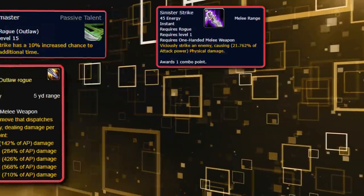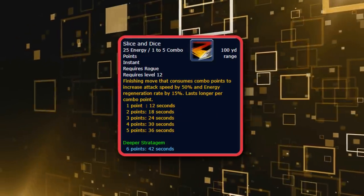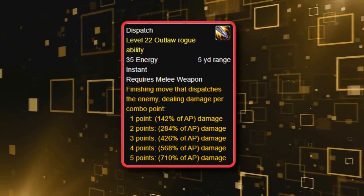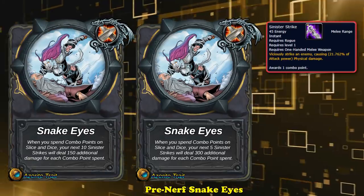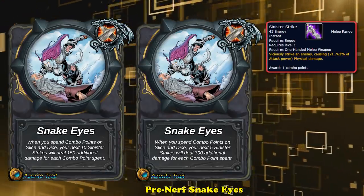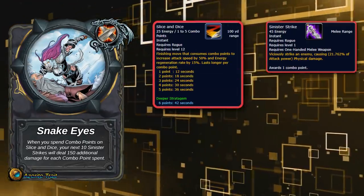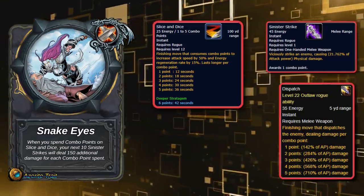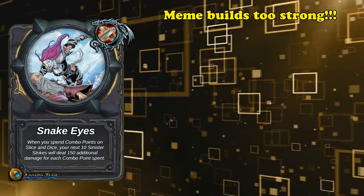The whole rotation was just spamming Sinister Strike until you used up all your Snake Eyes charges, then refreshing with a five combo point Slice and Dice. However, Blizzard didn't like that rogues were not playing their class correctly, so they nerfed the build by targeting the trait itself. The original version buffed your next five Sinister Strikes for a large amount; they changed it to ten Strikes but cut the extra damage in half, meaning you could no longer use combo points on Slice and Dice to deal competitive damage just spamming Sinister Strike, forcing you to use combo points on other things and require a non-dagger main hand.